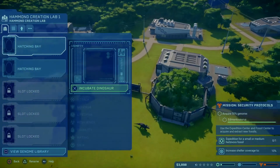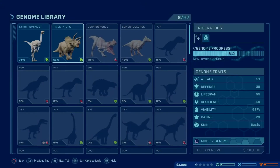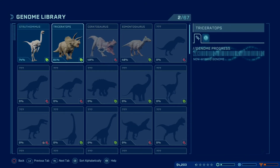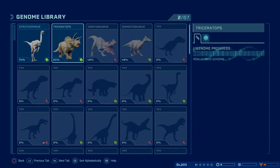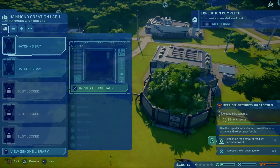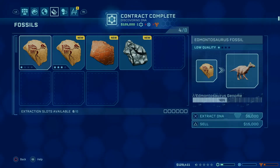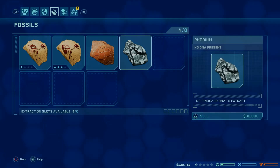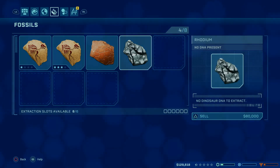What dinosaurs can we even do right now? We're really close on being able to do one of them. Later on, I actually like to have these at 100 before I start creating dinosaurs — as crazy as that sounds. Of course, you'd come through and have some things you're not going to be able to get DNA from.